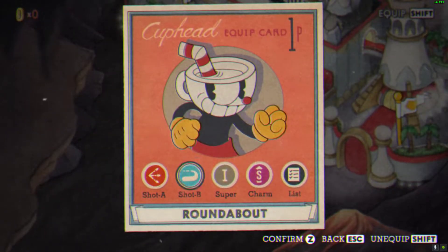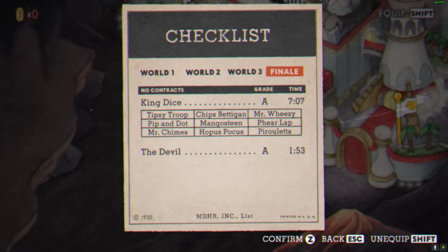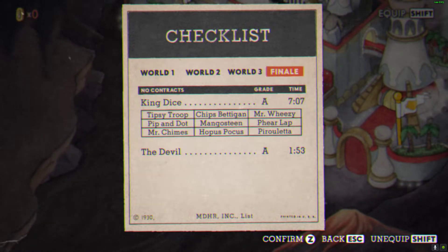To check your rank, press Shift, then select the world. In World 4, it will show the boss list and your rank. You have to get S rank on at least one boss from World 4.